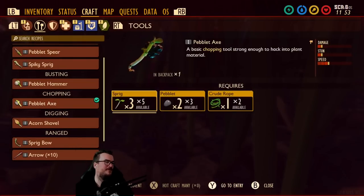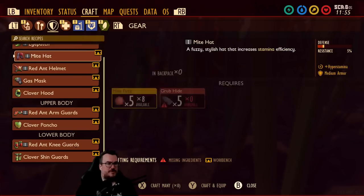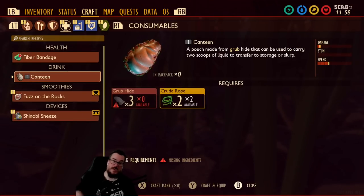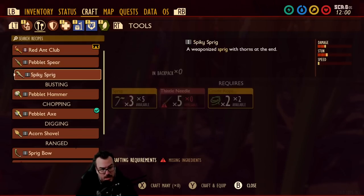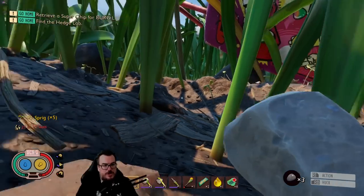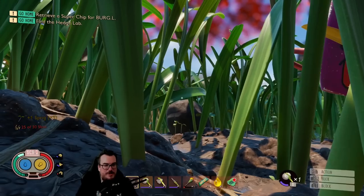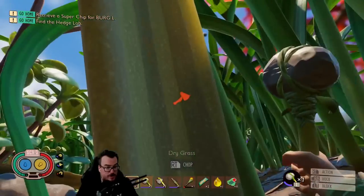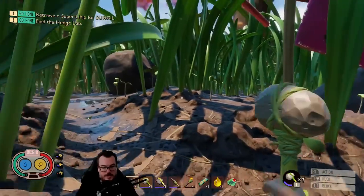What do I need for the canteen? I need grub hide. To get grubs I need a shovel, and to make the shovel I need acorn shell. So what we should do is take my hammer and go towards the tree, which is where the acorns were. Let's go get some acorn stuff.